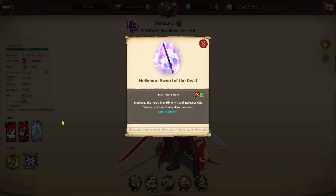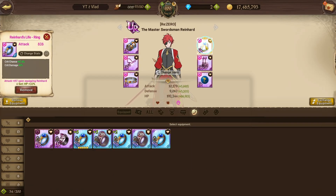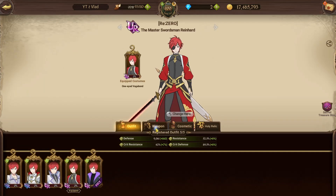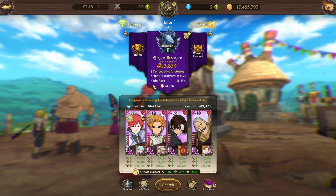His Holy Relic increases the hero's max HP by 6% and increases crit chains by 4% each time an ally uses a skill, limited to 5 times. Having a look at the gear — just a quick look at the stats, nothing too crazy. And then the closet — just a little bit of investment. I'm a bit low on the cosmetic upgrades from the demon boys, but now let's dive in.